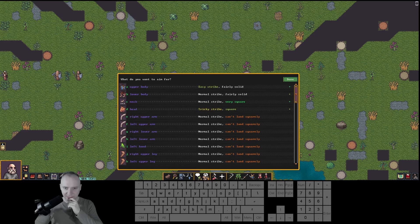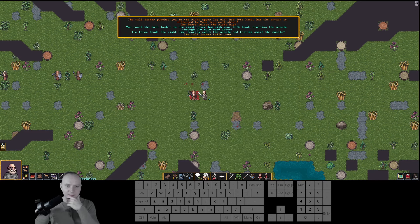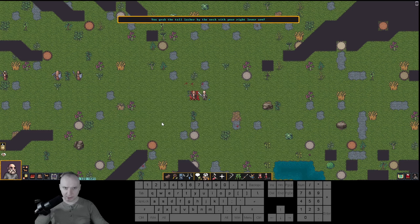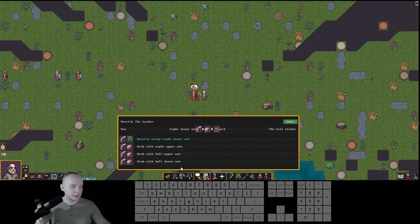I'm really bad at punching so I'll just practice. Let's punch her in the leg. She punched me but I deflected with the mail shirt, and I punch her in the leg and she falls over. Let's grab with right lower arm and grab her neck and wrestle using that. The system sort of forgot I'm grabbing her whip — that's weird. I can only release the grip — why can't I tighten it or something? Let's strike her in the head with the right hand.